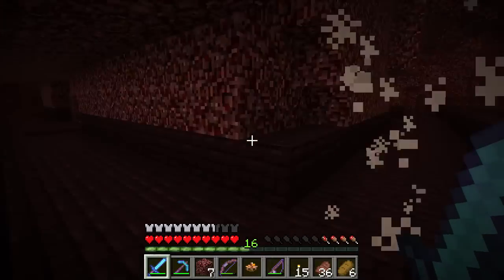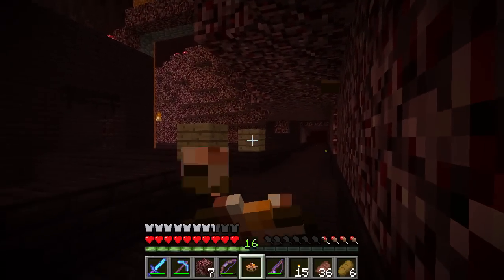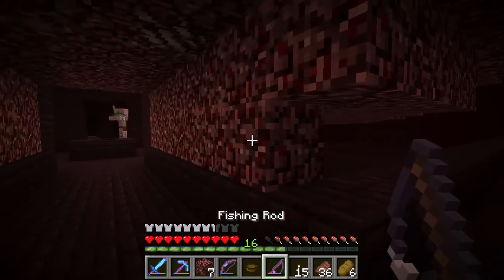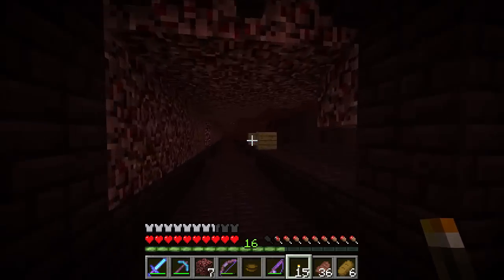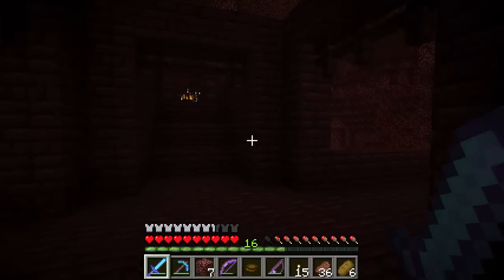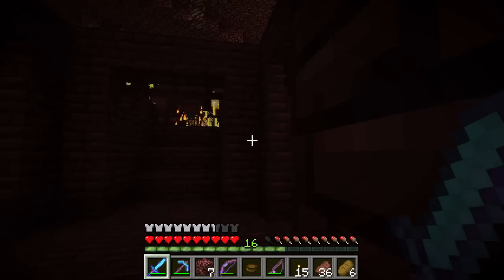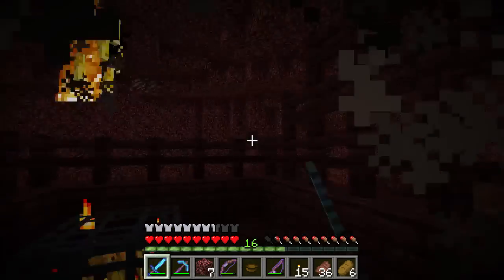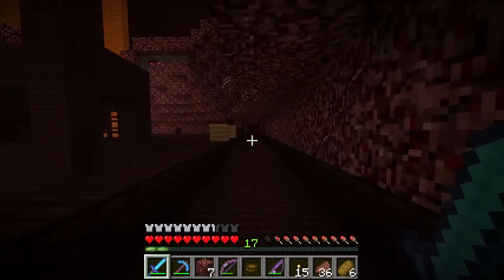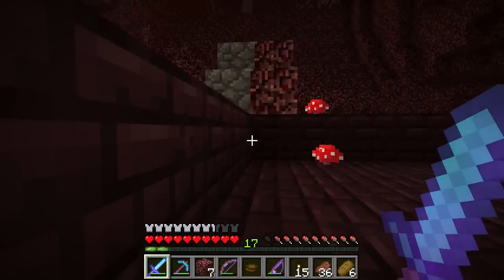I heard another skeleton sneaking up — let's take him out. Let's test the rabbit stew since our hunger is down enough. Look at that — five ticks of hunger restored, which is huge, though very resource intensive. Let's get back to that blaze spawner. There they are — we have fire protection so let's work fast. We got five blaze rods, which should be enough. I will see you guys once we get back to the house.